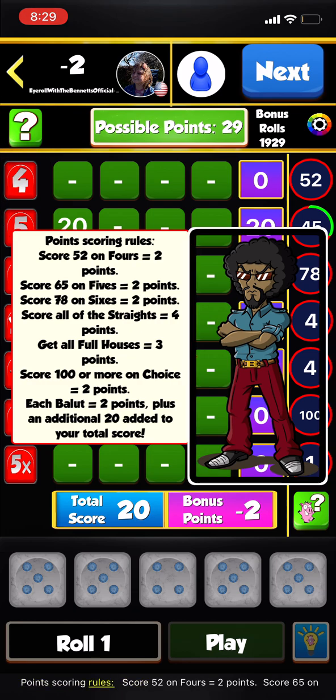Points scoring rules recap: Score 52 on fours equals 2 points. Score 65 on fives equals 2 points. Score 78 on sixes equals 2 points. Score all of the straights equals 4 points. Get all full houses equals 3 points. Score 100 or more on choice equals 2 points. Each ballot equals 2 points, plus an additional 20 added to your total score.